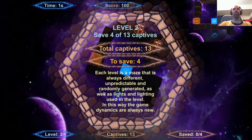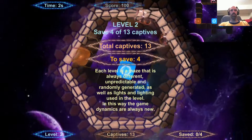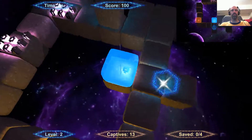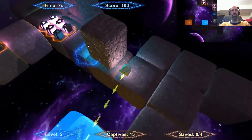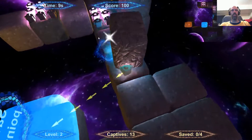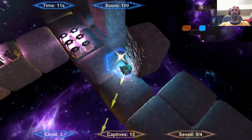Each maze is different — always every one particular, randomly generated wells, lighting, lights, and lighting. Alright, so I just push these box blocks off the edge.